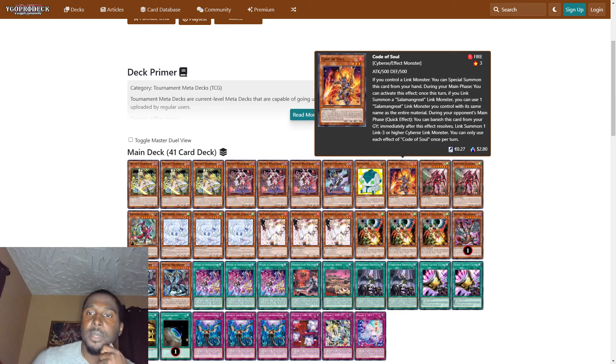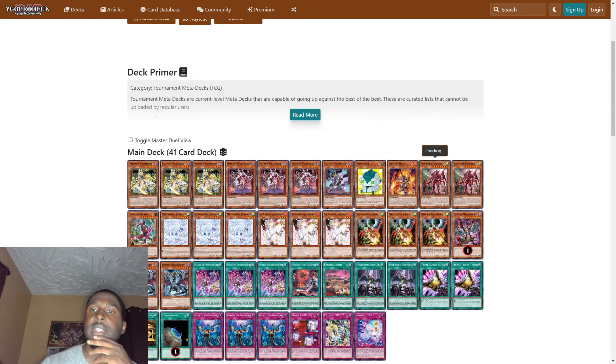One Code of Soul — if you control a link monster, you can special summon this card from your hand. During your main phase, if you link summon a Salamangreat link monster, you can use one Salamangreat link monster you control with the same name as the entire material. During your opponent's main phase as a quick effect, you can banish this card from your graveyard to immediately link summon one link-through-or-higher Cybers link monster. You can only use each effect of Code of Soul once per turn.